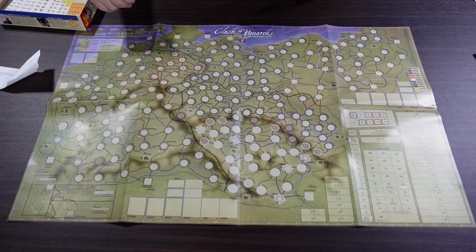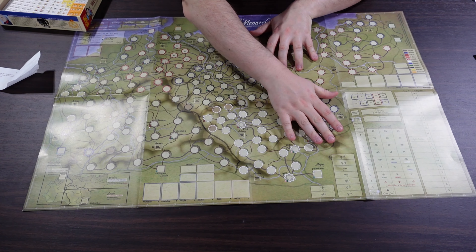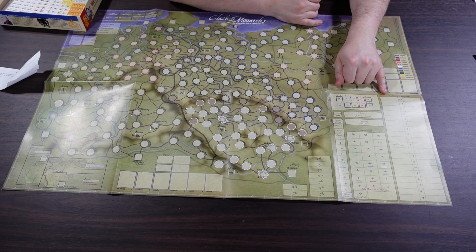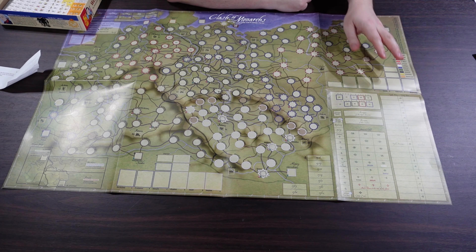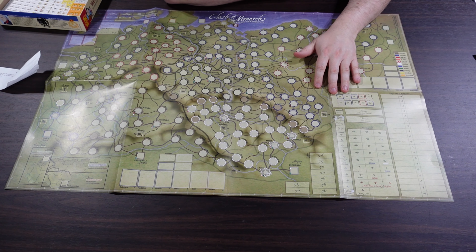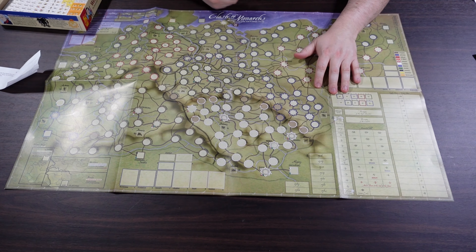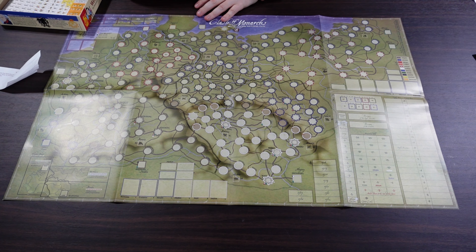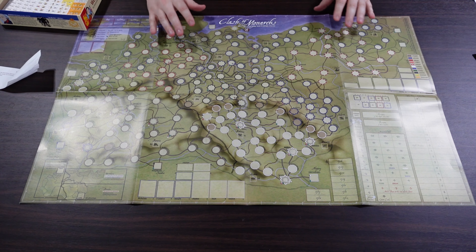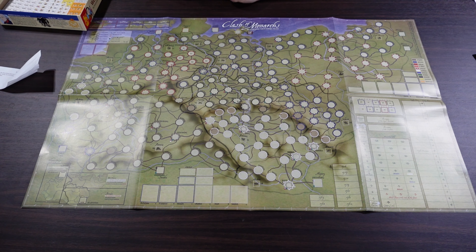There's a map key up here, which is nice. Over here we have a supply actions and victory points track — I'd heard that supply is a very important part of this game, so they include a big track for that. And this is the Monarchical Will track, which I imagine relates to desire to fight. If that collapses, someone presumably surrenders and loses. A lot going on here — pretty cool typeface, hopefully everything's fairly readable.